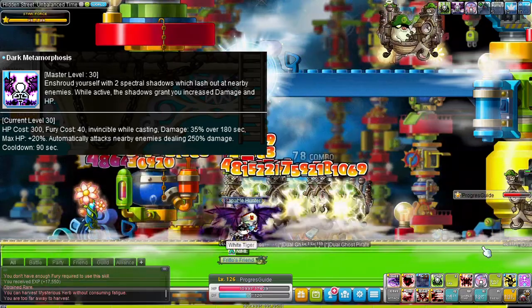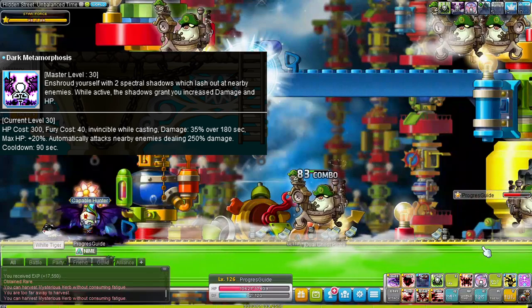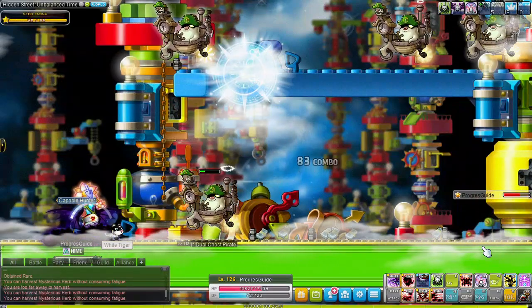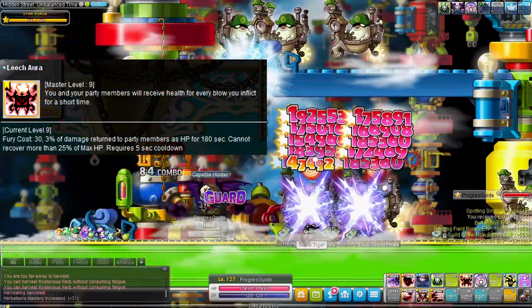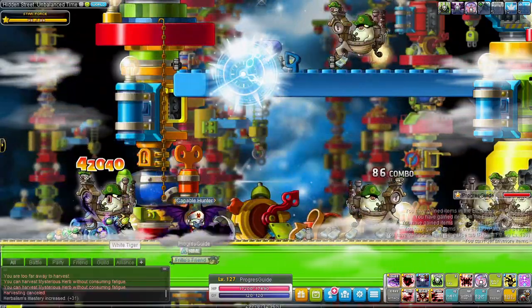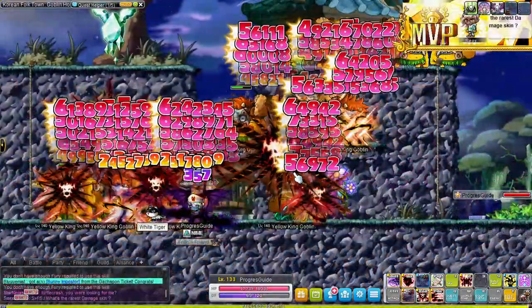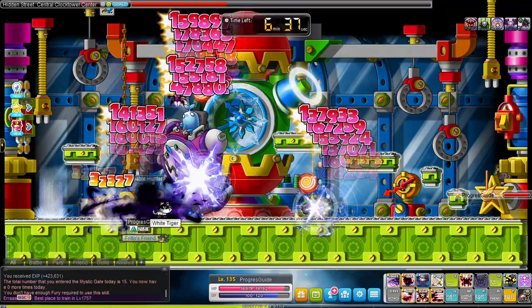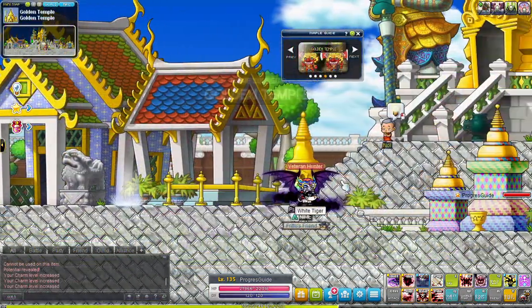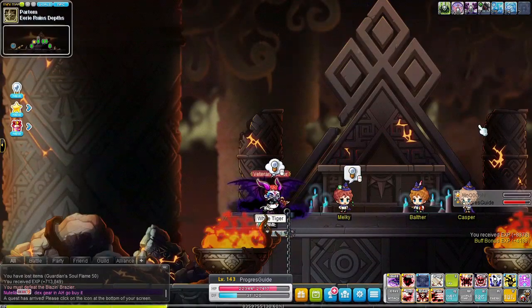Dark Metamorphosis at max level increases your damage by 35% and spawns orbs around you that deal damage to nearby monsters - and you are invincible when casting it, so you can use it to dodge boss attacks. Leech Aura restores a portion of party members' HP when you deal damage. If you're looking for a class with the most insane toolkit ever, this is it. Next we visit Kem Folk Town, completing all quests from the wanted signs until level 135. I tried to fight regular Papulatus but he was too strong, so I took my anger out on old school Papulatus instead. We complete the Golden Temple and Part-Time theme dungeons for additional mastery books and reach level 143.